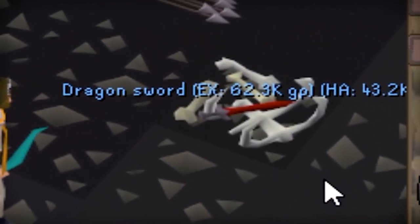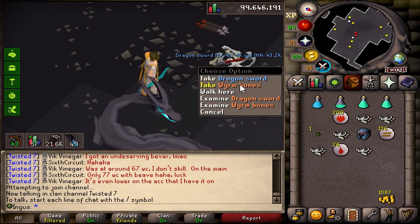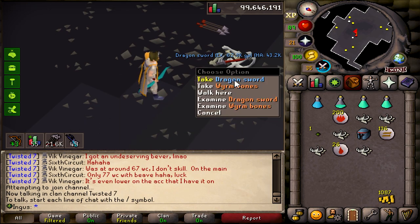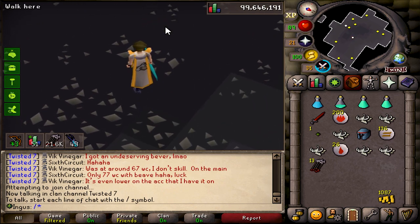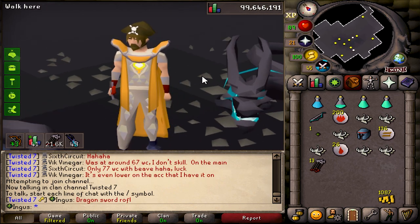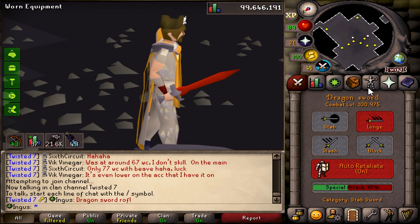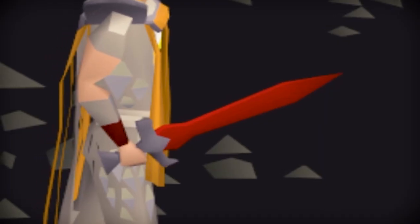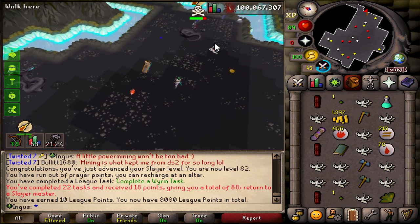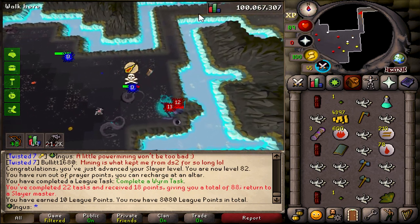Oh yes, yes, yes — a dragon sword boys! We got a dragon sword! That's a 1 in 2000 drop. We could have gotten some other stuff, but we got a dragon sword — best in slot for the time being, at least until we get a whip or a hasta. It does have a special attack, you know. Worm task complete, and yes I did bank all the bones because I have a brilliant plan for those.